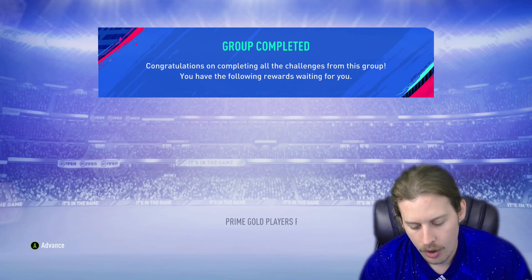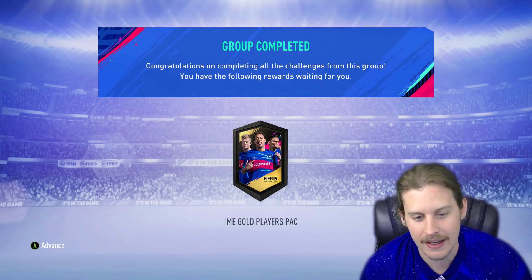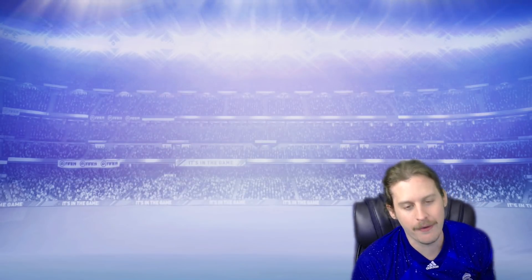Speaking of Champions League — what's wrong with Liverpool? Is Mbappe the fastest player in the world? And why is Pep Guardiola not on Dancing with the Stars? Now what do we do first? I feel like we've got to do the Div Rivals rewards first, so let's go ahead and do those.